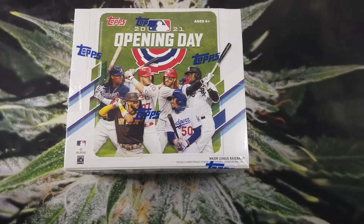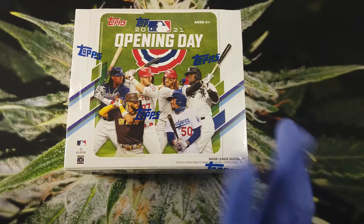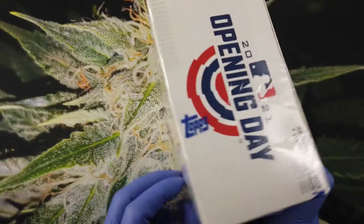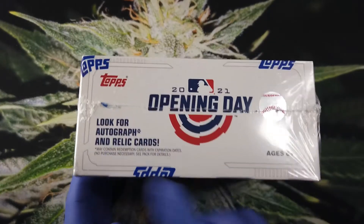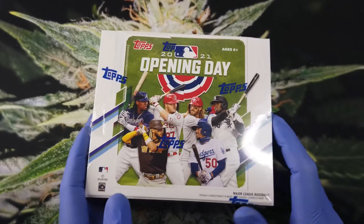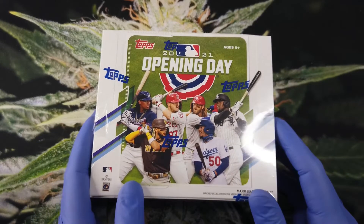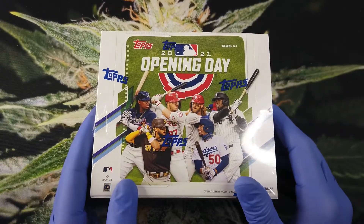Happy 420 everybody, welcome to today's break! Today we're opening up 2021 Topps Opening Day. I'm so excited because it's 420, it's been a long day and I'm ready to get this break started. Kind of hard to get the hits in this box — they're really hard to find, but there are autograph cards, relic cards, and a lot of different insert sets to collect. Some of them look cool, some don't. I opened one box already for myself and didn't really get much, but they're still cool and the price is right.